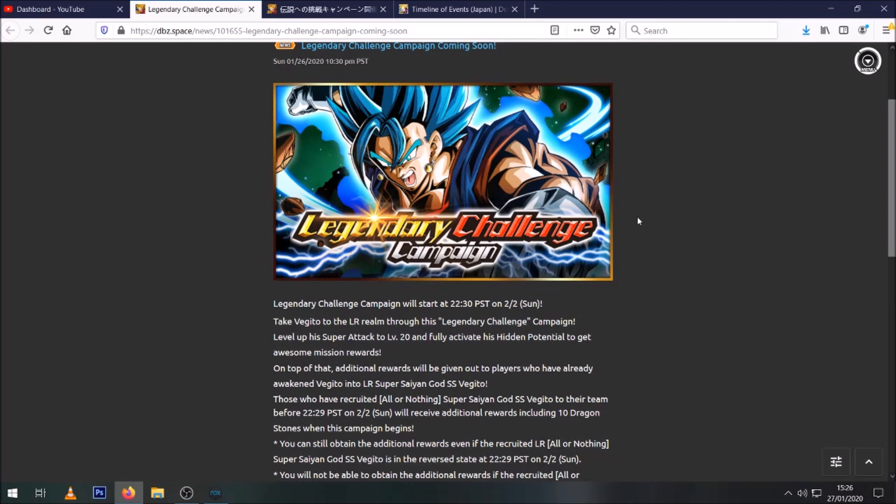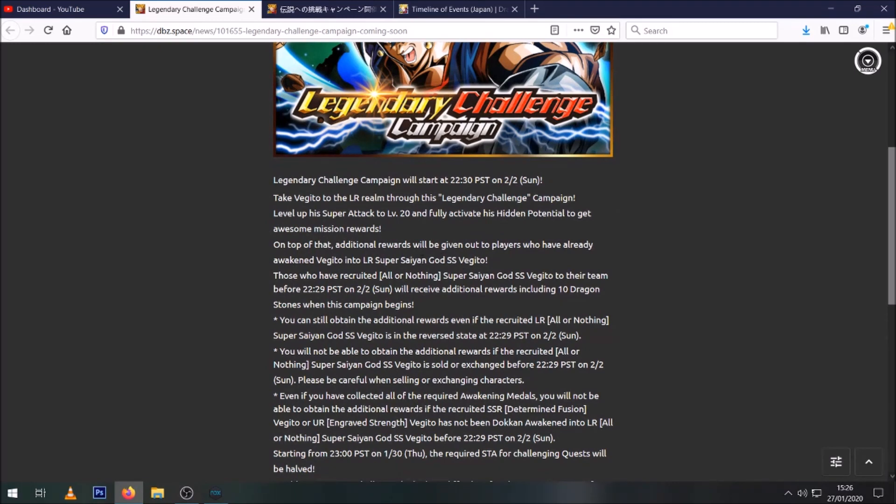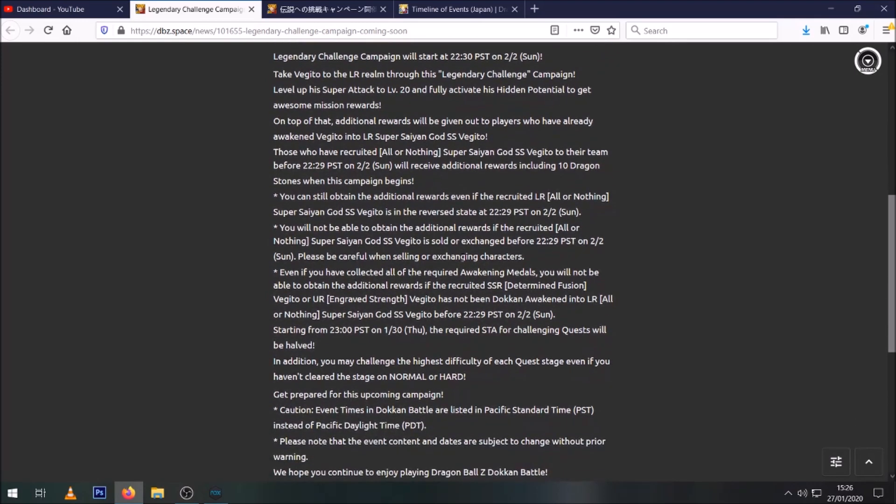Obviously you guys probably know unless you're brand new to the game, it's quite a lengthy process. I might do a more detailed video about it if there's interest. So they're doing the typical LR campaign stuff — by getting your LR to SA20 you're going to get some Orbs, Kais, and Stones. They've also started doing a cool thing where you get an extra 10 Stones when the campaign starts if you'd already done it.